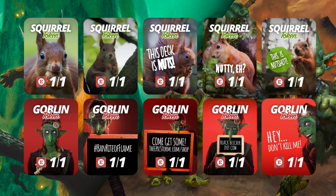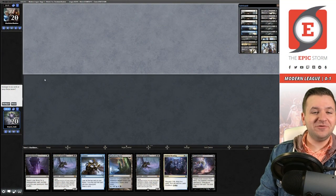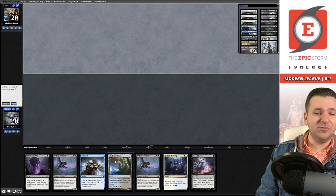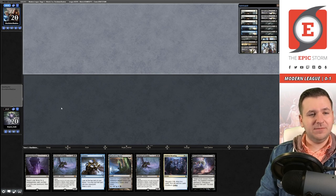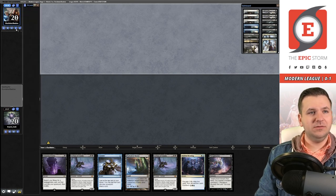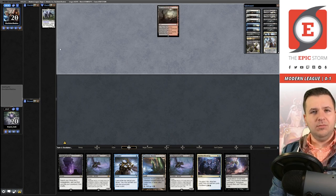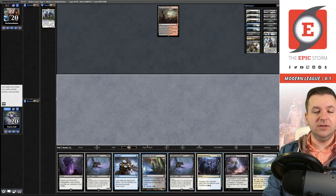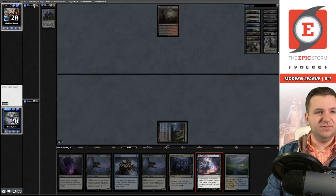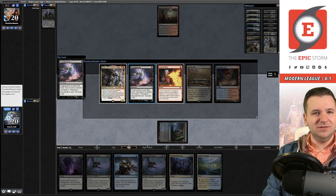Round two — we're on the draw. We have Thoughtseize, Consider, but no second land for Faithful Mending. I think this hand is good enough though. They've revealed the Lurrus of the Dream Den, a Bloodstained Mire, and two others, then they pass. We hit our land and cast Thoughtseize. Interesting — they didn't cast their own Thoughtseize on turn one.